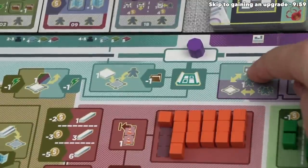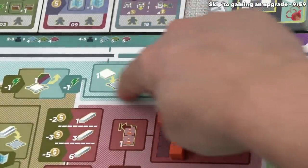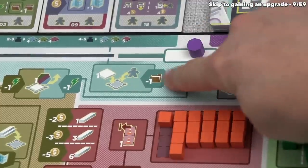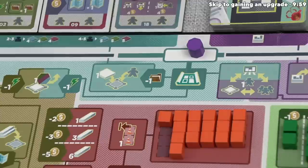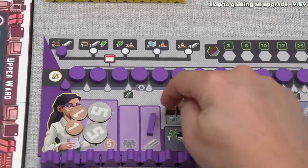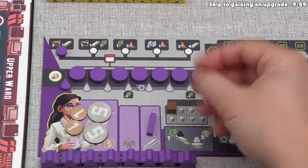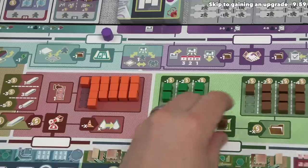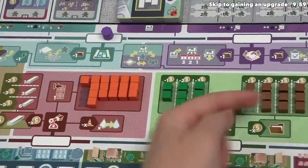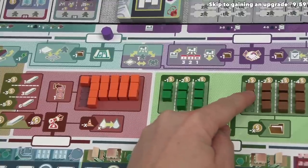We want to choose this action here, which lets us put a development onto the board. There is a cost: we have to pay one document. Fortunately, we planned ahead knowing we wanted to do this — we have two documents. So we're going to spend one from our board and place it back into the supply, into the rightmost empty spot.